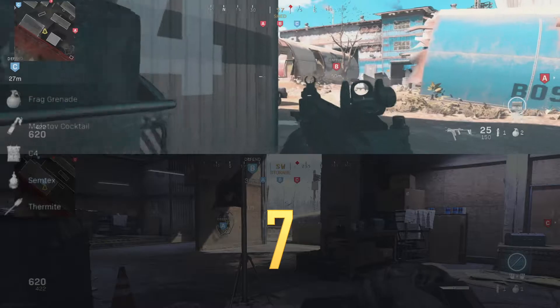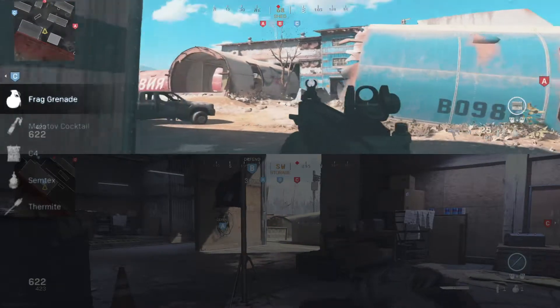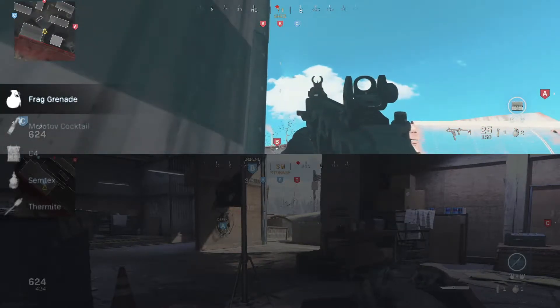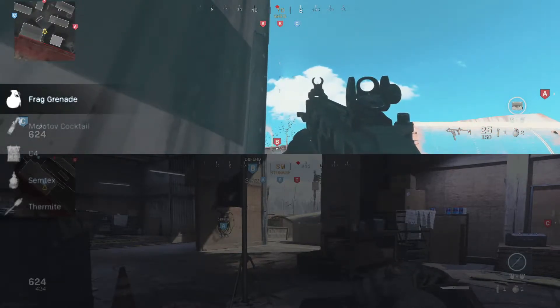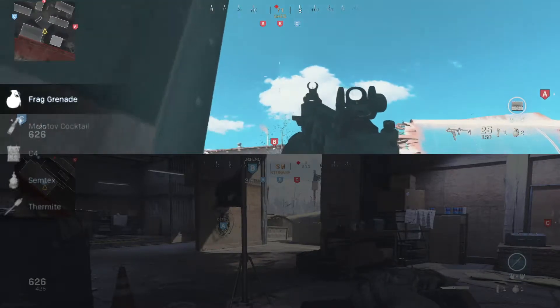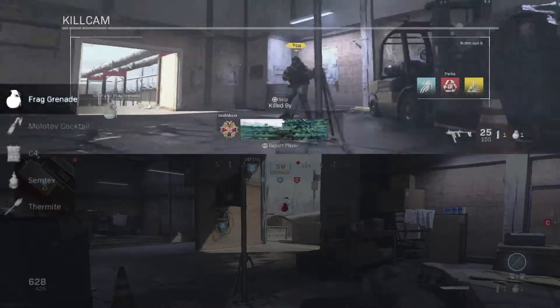In 7th position, we are going to be using the frag grenade to attack B. This is real easy, real forgiving. The size of that window is huge. Grab this wall here, aim at the top of these clouds. If you can see at the top, there's number 71 — that's probably the best spot. But as long as you're aiming towards the top of the clouds there, it should land inside the room, no issues.